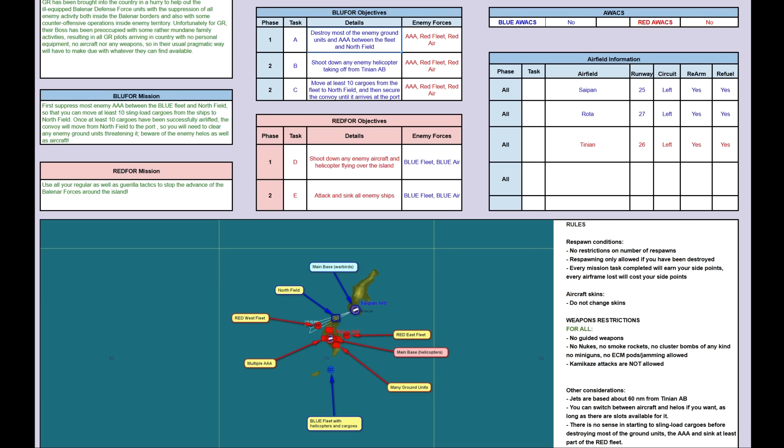So you have a path cleared through the island. Move at least 10 cargoes — you have 20 available. You have to at least move 10 cargoes from the fleet to Northfield. I will show you later on where you have to unhook the cargoes. And then, once the 10 cargoes have been unhooked, you will get an on-screen message and the convoy will start from Northfield and it will move along a road towards the port. So you will have to defend the convoy until it arrives at the port.